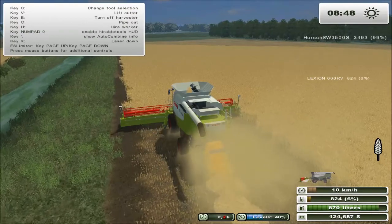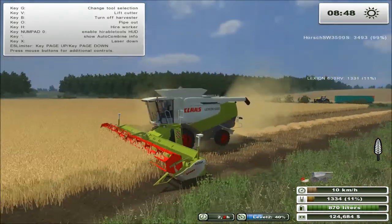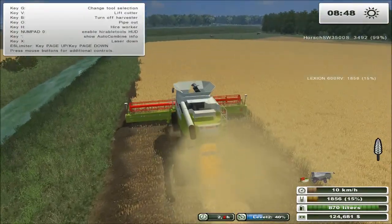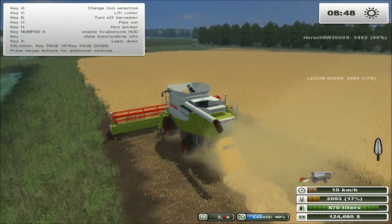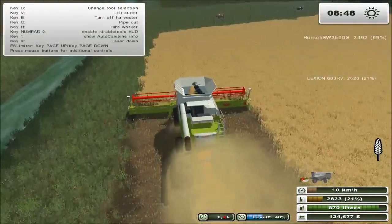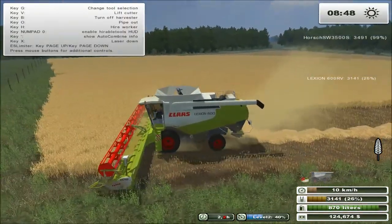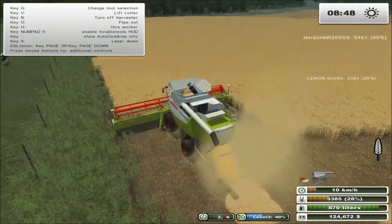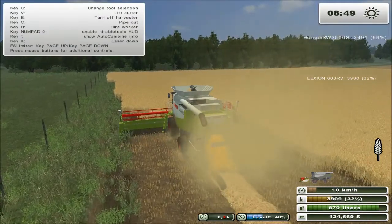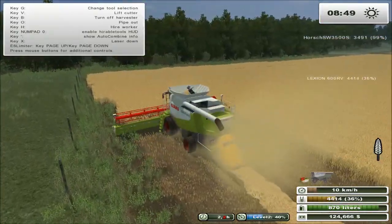I think I'll do like two headlands and then hire a worker for this as well, because I want to pick up a baler — I really want a new baler now. I'm thinking a square baler, the Class Quadrant, I think at twelve hundred. I think I want to pick that up. I think I'll buy a new tractor as well — might sell the bower tractor and pick up a different, more powerful one. Run the Class on that and have the hired worker running the Class combine while I'm baling. I think that's a good plan for today.